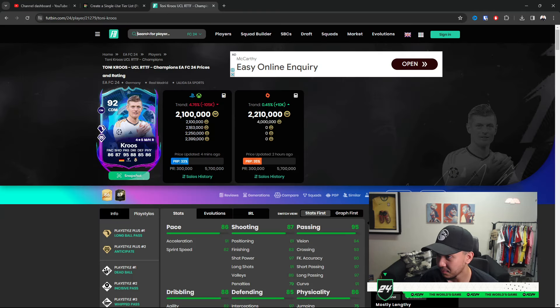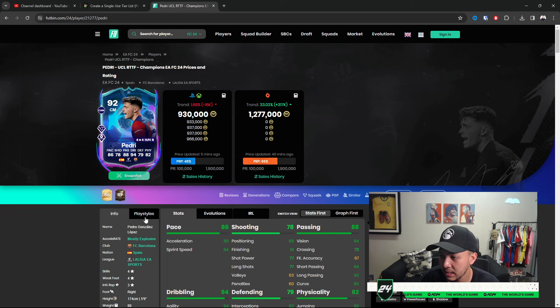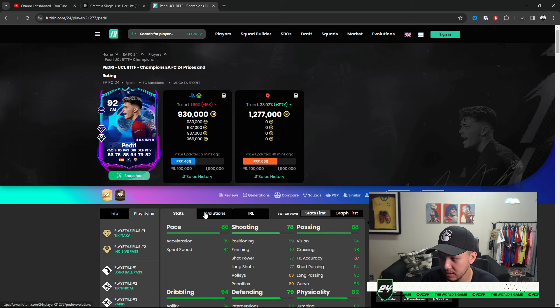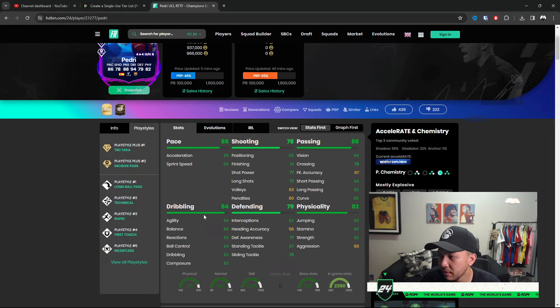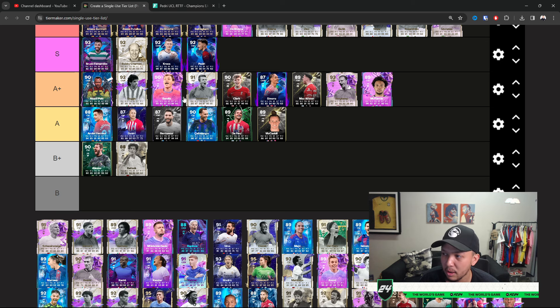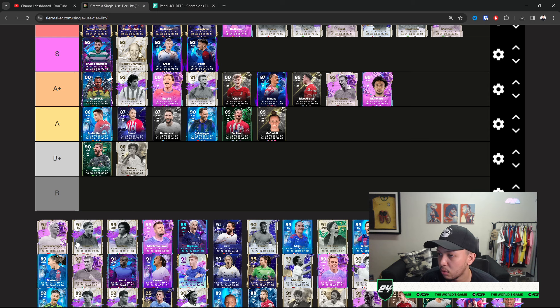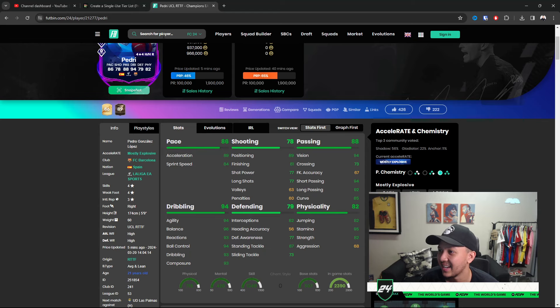Pedri — same thing with Pedri. He's kind of like how Sanchez should be in older FIFAs but that's Pedri in this game. Finishing is a little bit the only con on this card. The way he moves in game is one of the better smaller cards — five-foot-nine. A better Barella. For that reasoning I'll place Pedri above Barella.